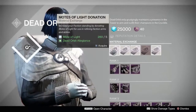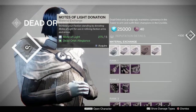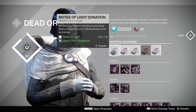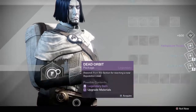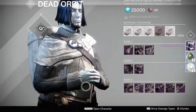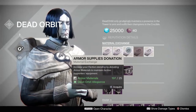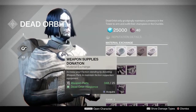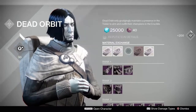What you're looking at is a video I recorded a few days ago just testing some stuff out. I decided to use my motes of light, weapon parts, a few heavy synths, and some armor materials. You can use all of this to gain reputation with your faction - this is exactly what I did and it worked out in my favor. This warlock is Dead Orbit and I'm using all this to possibly get gear from the packages.